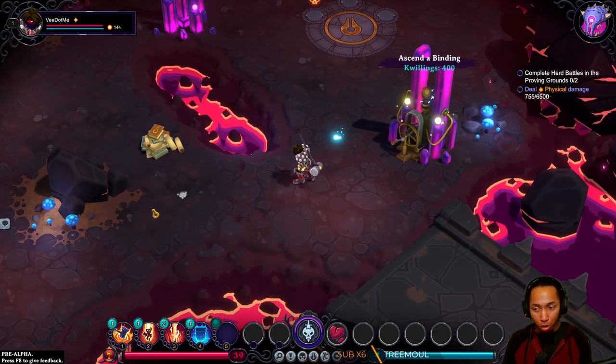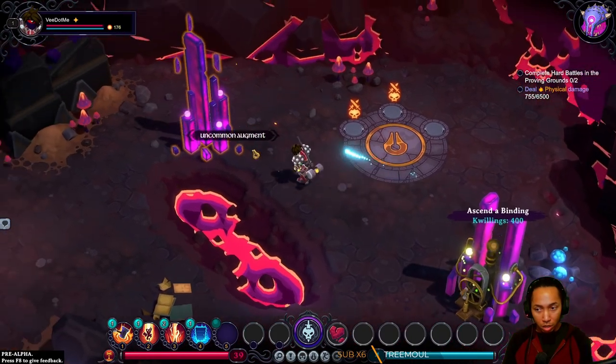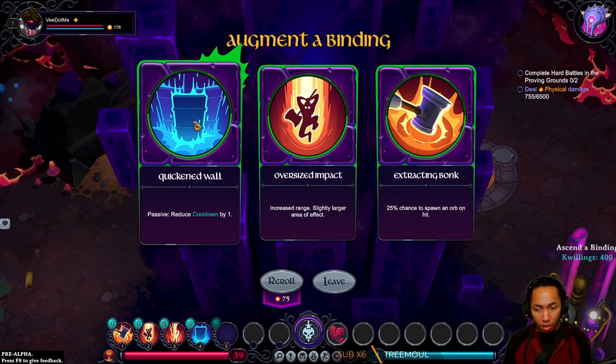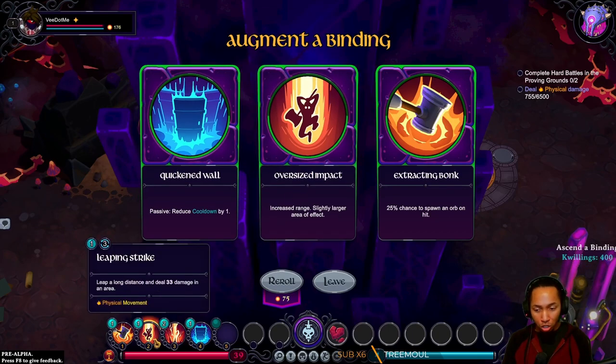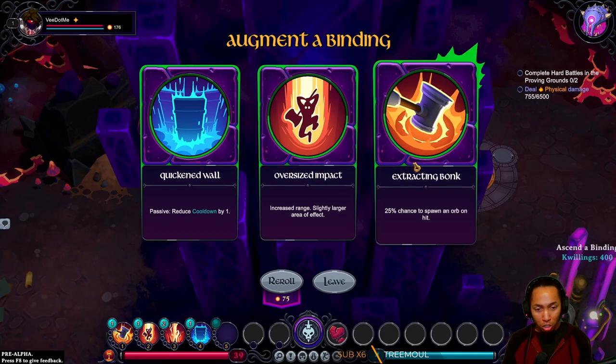Let's get binding — 400. I'm broke. Reduced cooldown by one, increased range of my jump, 25% chance to spawn an orb on Bonk — that would give you your mana back and maybe let you Bonk again. That seems interesting.